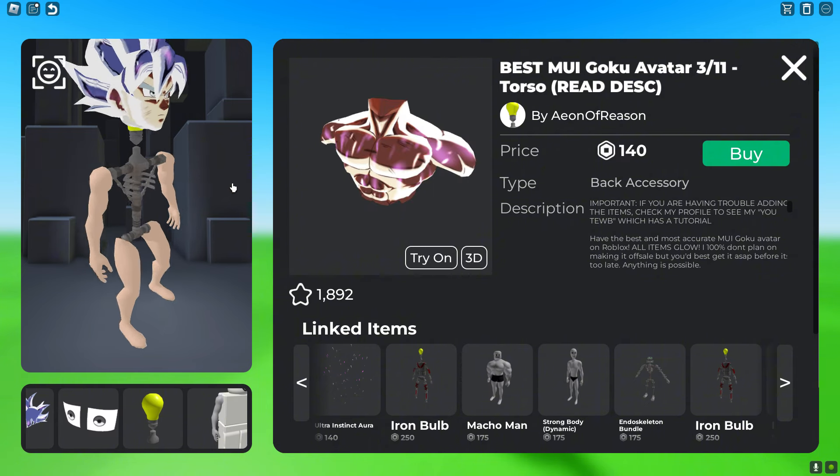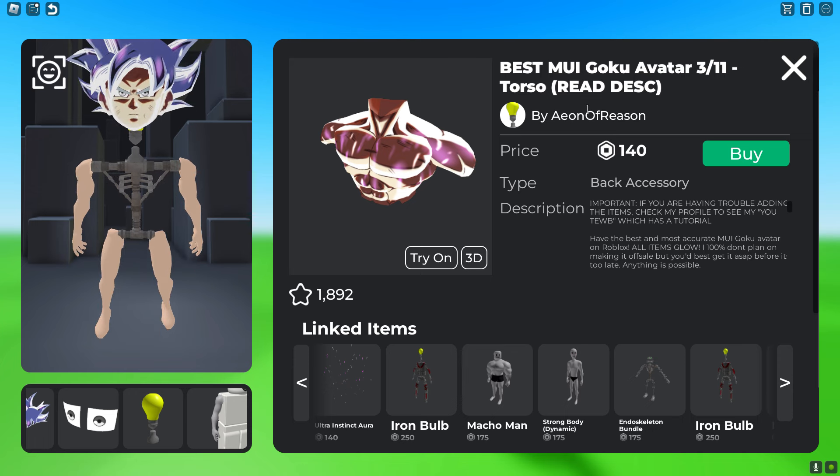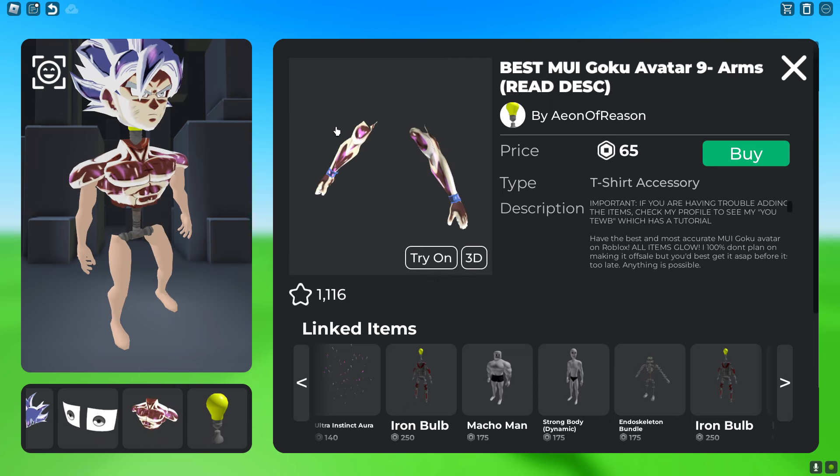Moving on to his torso, get the Best Mule Goku Avatar Torso which costs 140 Robux. To go along with the torso, get the Best Mule Goku Avatar Arms which costs 65 Robux, and it fills in his upper body.